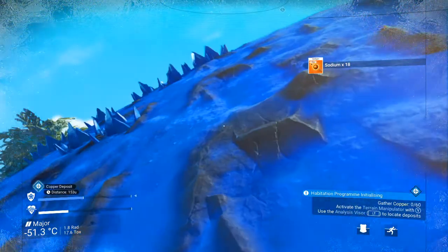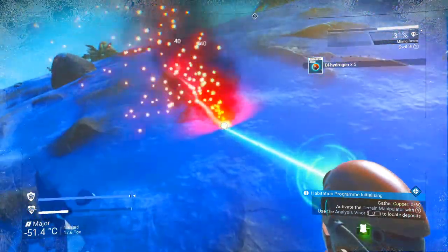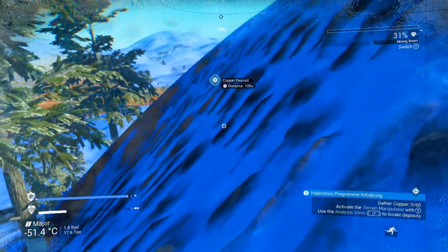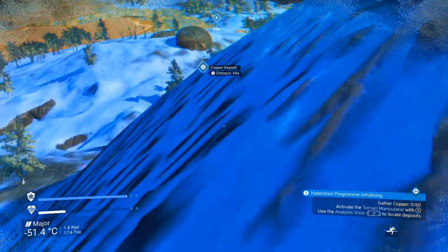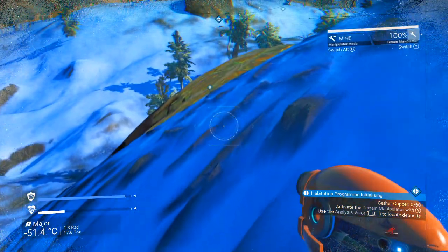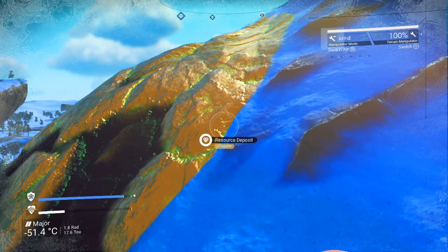Thermal protection is falling but we'll recharge our hazard protection. Here's our copper deposit. The terrain manipulator has several modes you can cycle through: create, flatten, restore, and mine.